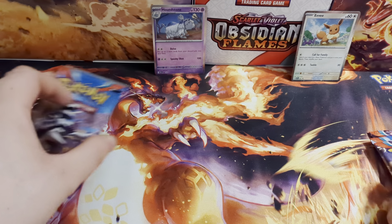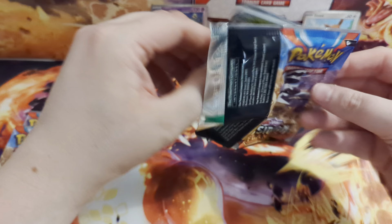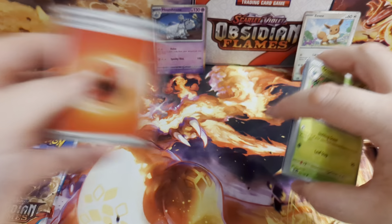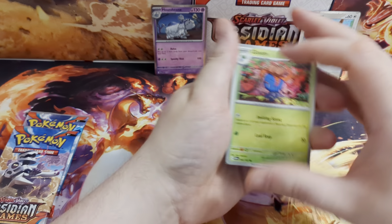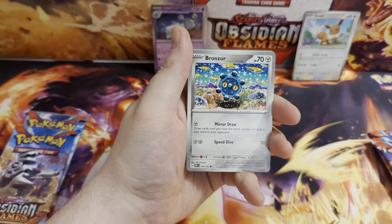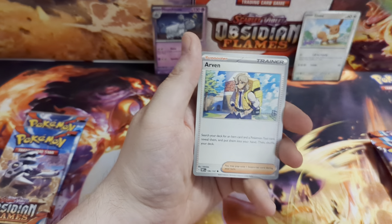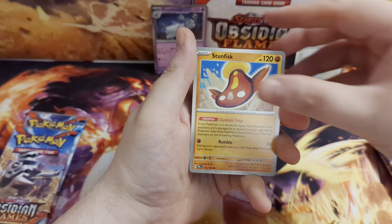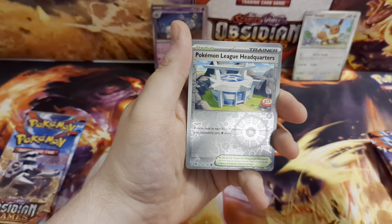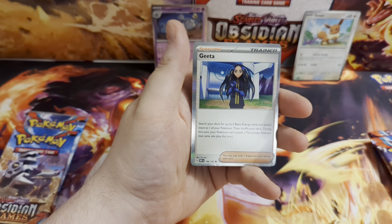Right, who should we go with first? Let's go with Houndstone - open the three packs for this one first and see what we can get out of these. There is your Co card and the Energy card. Obviously, Obsidian Flames - the main card we're looking for is Charizard. So let's see if we can get Charizard out of here. We got a Gloom, Bronzor, Snubble, Capsicade, Arven, Stunfisk, Umbreon, Reverse Holo Pokemon League HQ, Reverse Holo Rowlet, and a Geeta for the Rare.